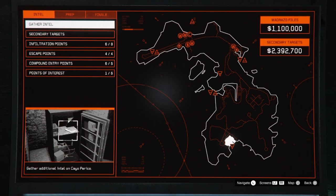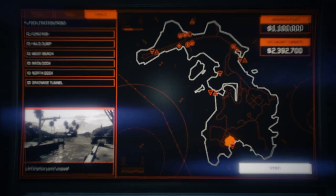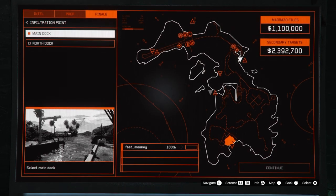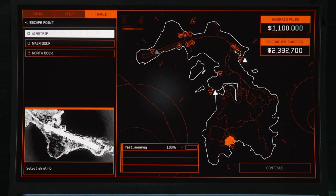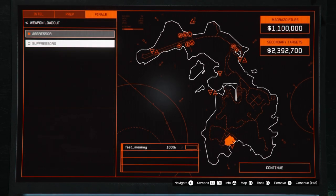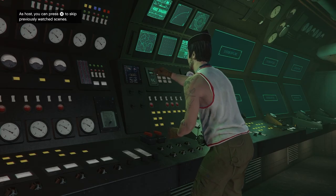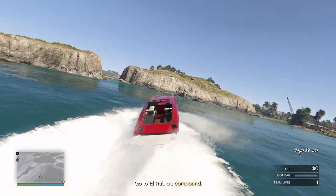Once you head back into your Kosatka, we're ready to start the final heist — don't panic, it's actually pretty easy if you follow what I'm doing. Go past Intel and Prep to Final, click right and hit Start. Go into each category and select everything we stole or set up. Approach Vehicle: Longfin. Infiltration Point: Main Dock. Compound Entry Point: Drainage Tunnel. Escape Point: Airstrip — it doesn't really matter which one. Time of Day: Daytime. Then go to Weapon Loadout and turn on suppressors.